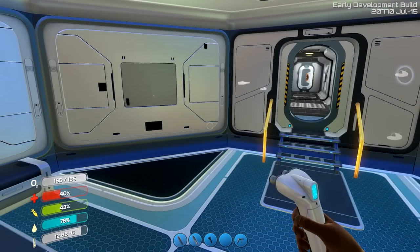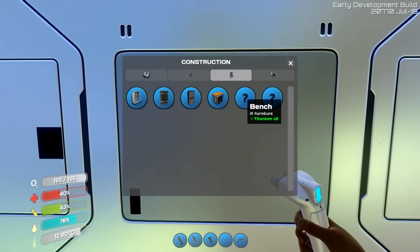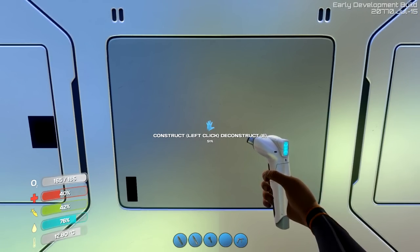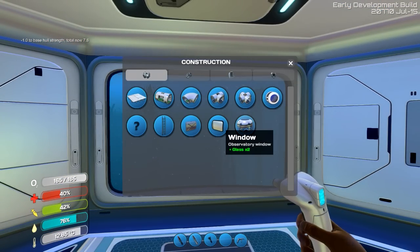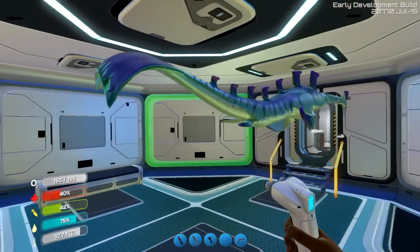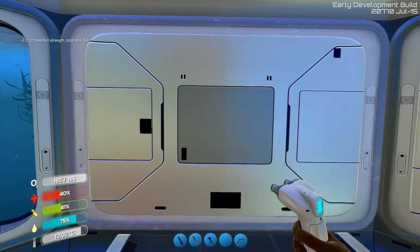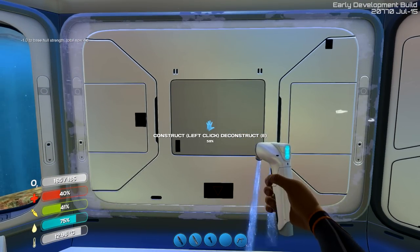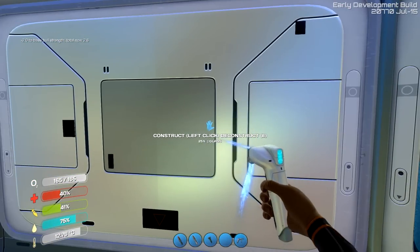The other thing I wanted to do — we've got this cool looking base thing. What I want to do is put a few windows in. This would become kind of like our observatory. I think they're actually coming out with a room called the observatory, but in the meantime we're going to make our own. I have plenty of strength left in my base foundations, so we'll keep adding windows. Oh, this is beautiful!